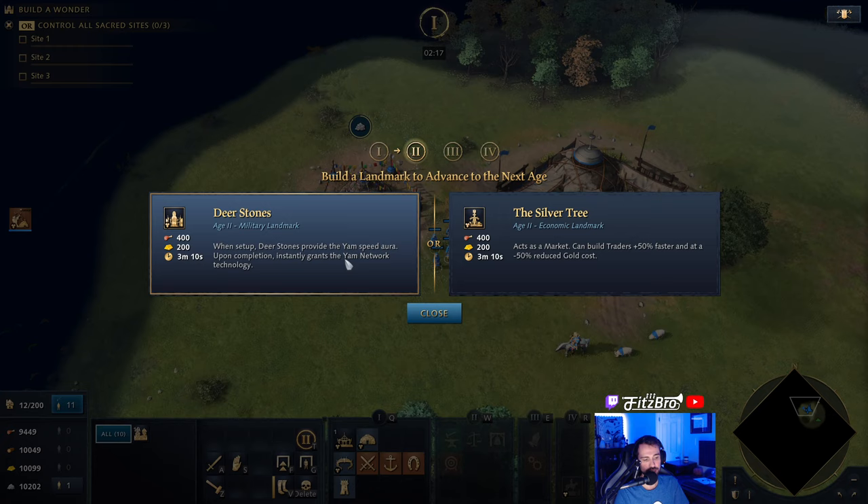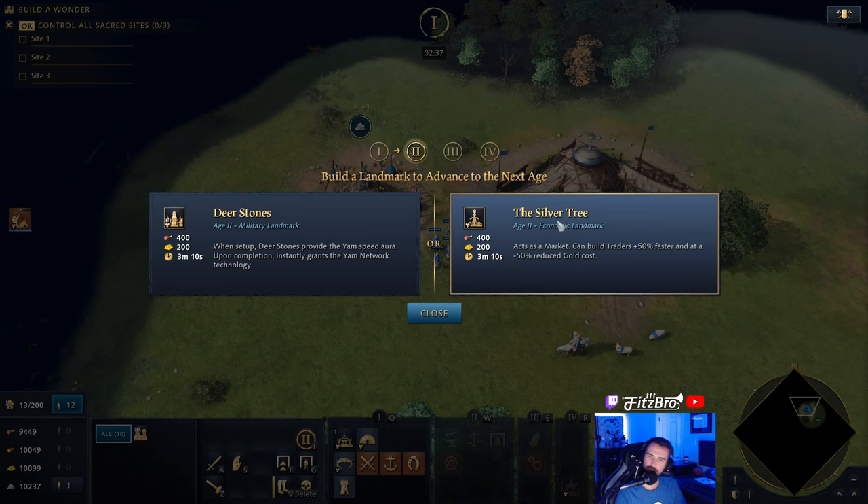This is nice for getting your villagers around the town center moving a little faster, and if you're fighting under it, it makes your military move faster. You can move it and use it to get a boost of speed on the front line, but early on in Age 2 I don't find myself typically going on the offensive with my landmarks.